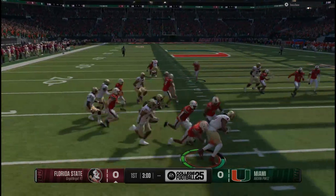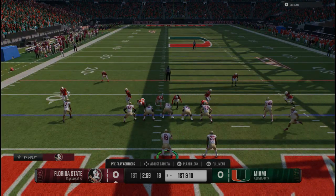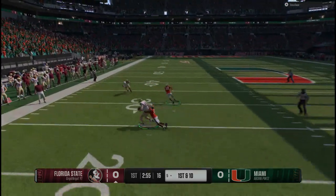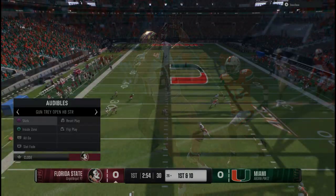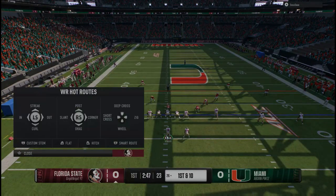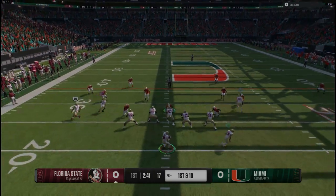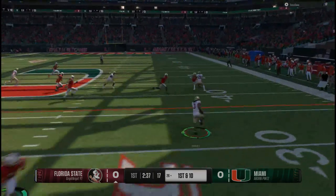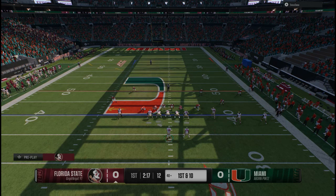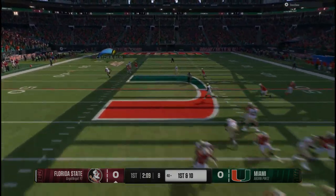Inside the ten-yard line he'll bring it back. They're backed up first and ten from inside their own five and they'll try to get that drive started. Looking to the big tight end. Chunk plays are the name of the game and they get one here before the defense finally makes the stop. Motion from the offense — they'll throw it on first down, over the middle, it's Burton. Good, solid pick up. Looking to go up top on first down, fires to the wide out, complete to the left.